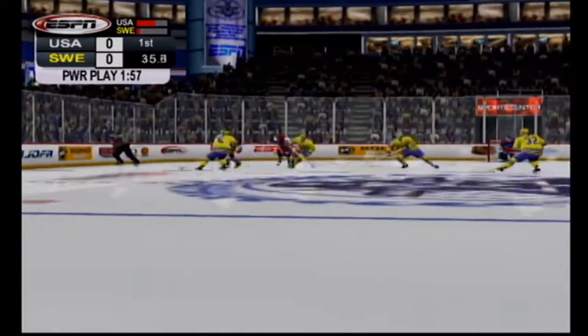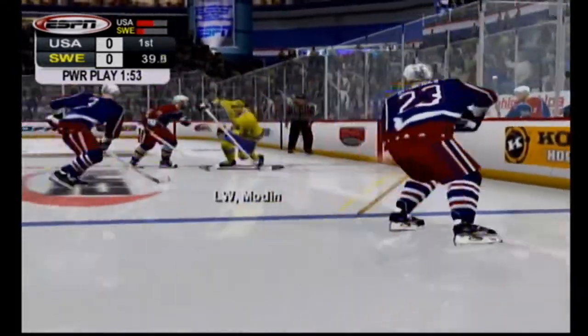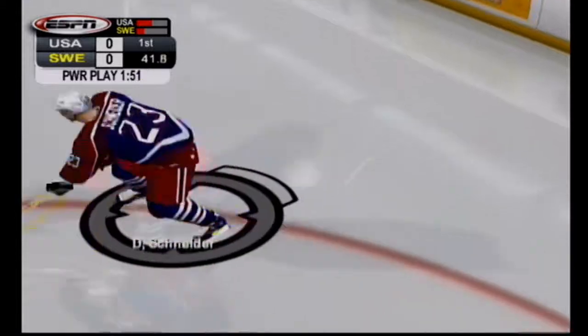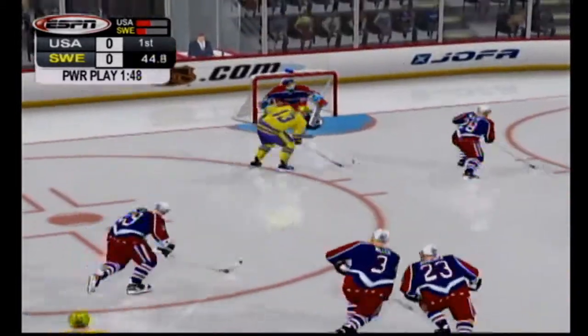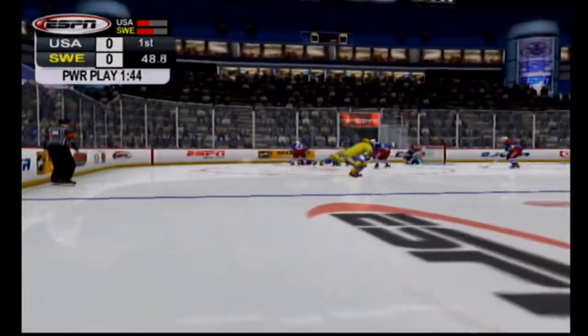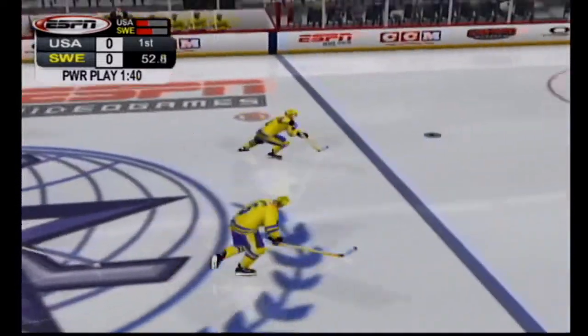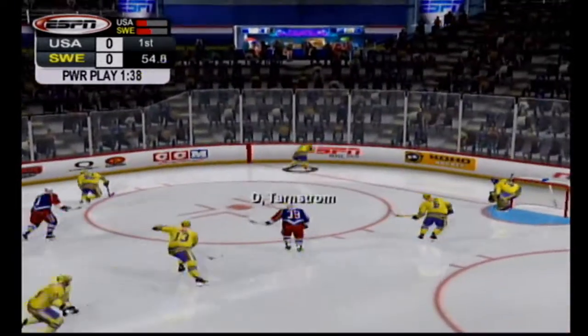The U.S. win the short-handed faceoff. The PK continues. The Swedes pick up the loose puck in center ice. The big hit in the neutral zone. A risky play, but he made it. This save is tremendous. You don't want to fall behind against a good defensive team. The U.S. pick up the loose puck in the defensive end. They clear it out. Under two minutes still left to go in this penalty.